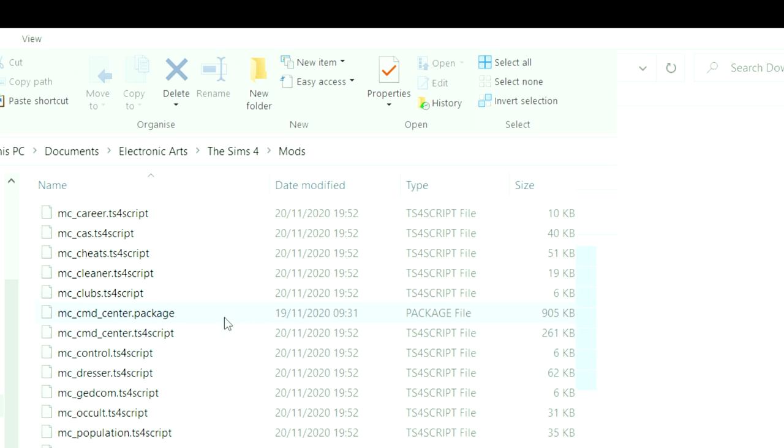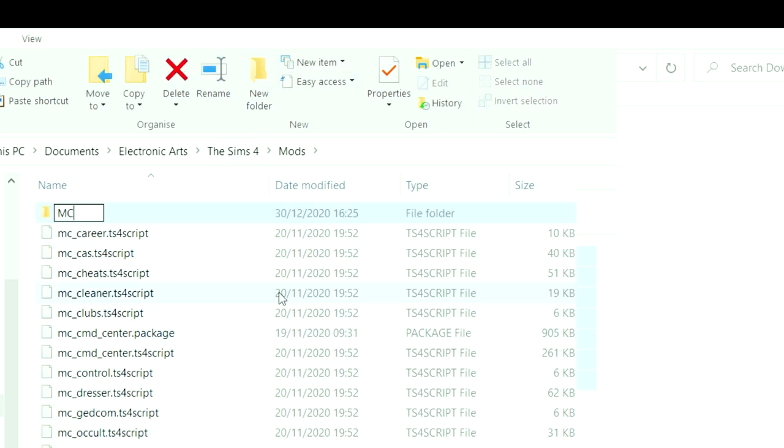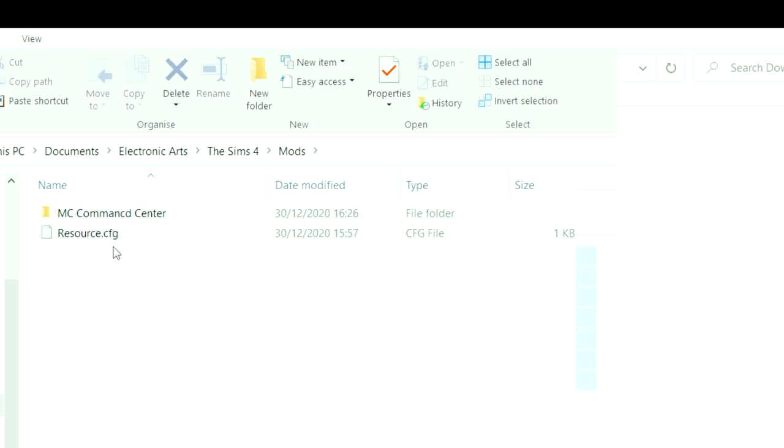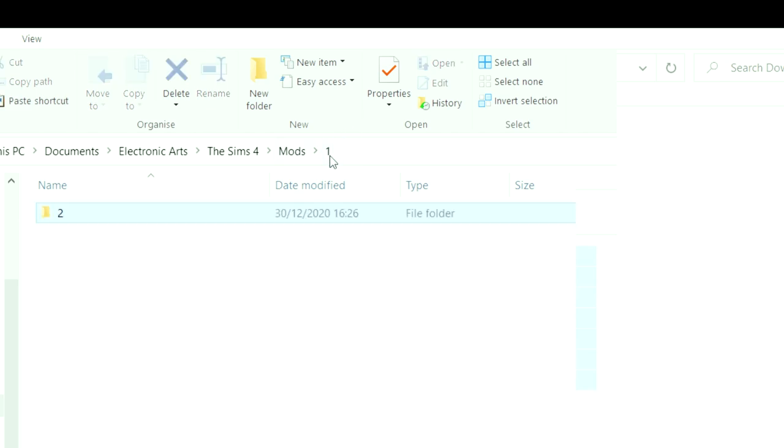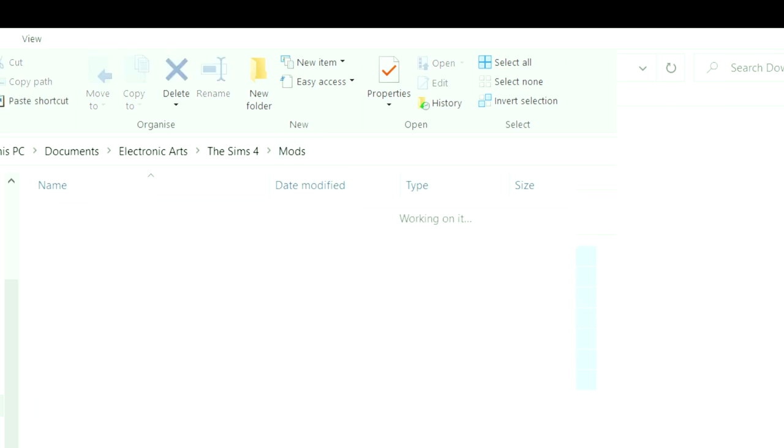If you have lots of mods installed it can get long and tedious, so to clean it up you can put things into separate folders — for example a folder called MC Command Center. However, one important warning: you cannot make anything more than one folder deep. If you make folder one and then inside it create folder two and put mods there, they will not work. They can only be one folder deep, so don't try to make it too organized. Just one folder deep and it should be fine.